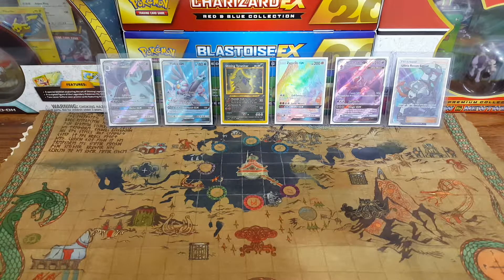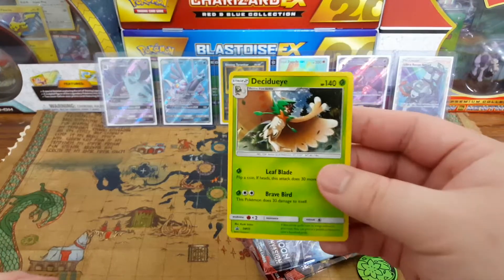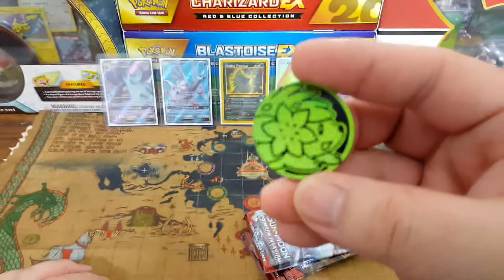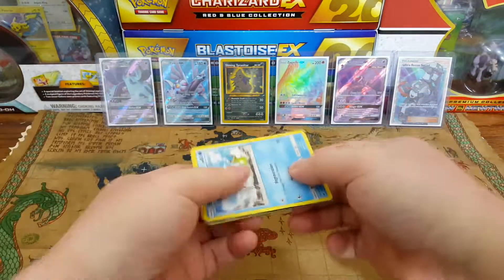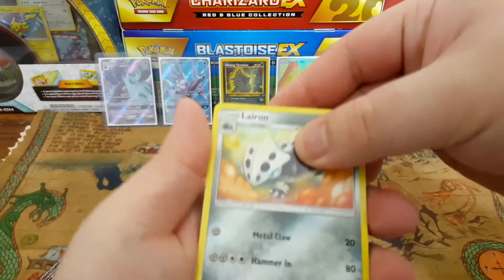I've decided to open Crimson Invasion first. It's probably one of the least favorite sets out there — I guess because the cards aren't the best looking ones. That's my take on it; I don't play the TCG so I really don't know. We got this Decidueye promo, pretty cool, and a Shaman coin. Let's get into this — I think it's three to the front.